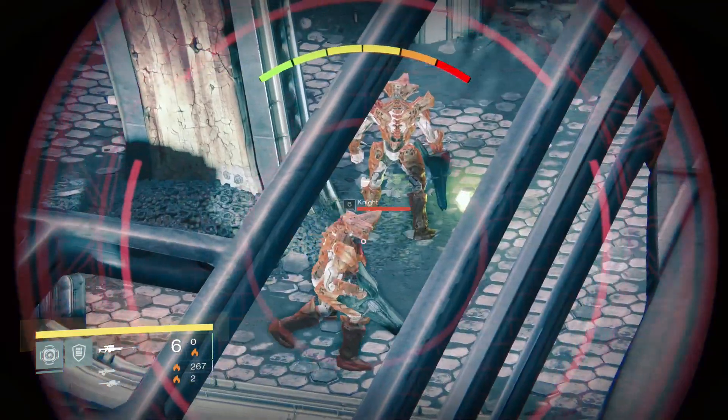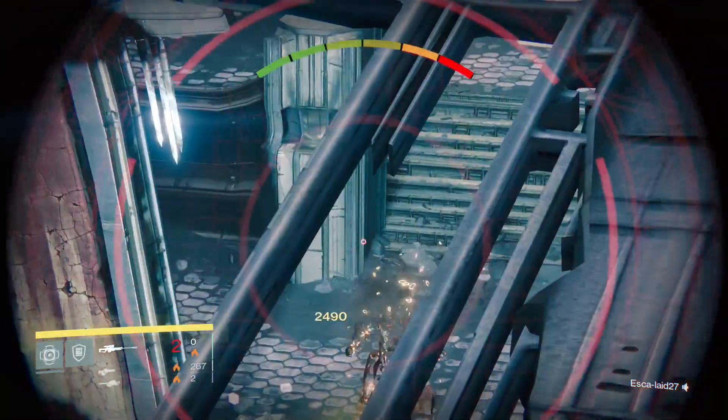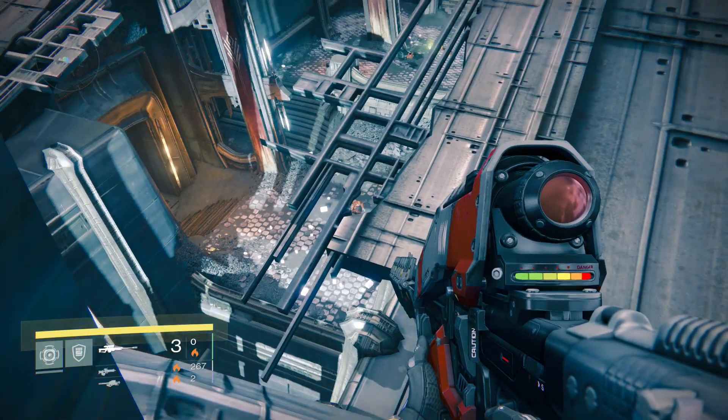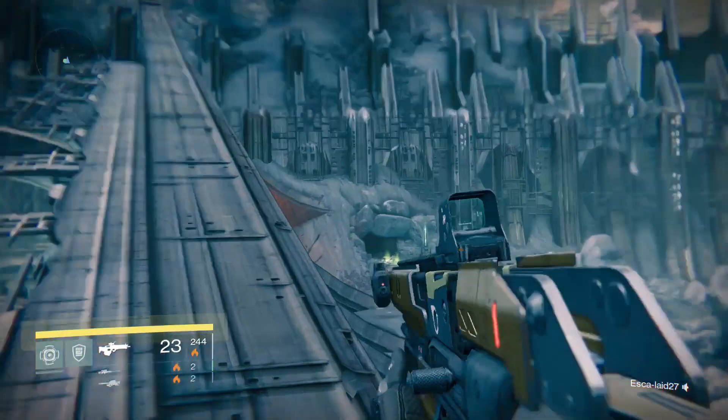I also recommend always bringing an RPG in case some of those Acolytes get out there, especially if you're running this solo, because some of them can get behind some of those barriers that you need to shoot out there. Instead of having to jump all the way down and run all the way back up, you can just use the RPG.